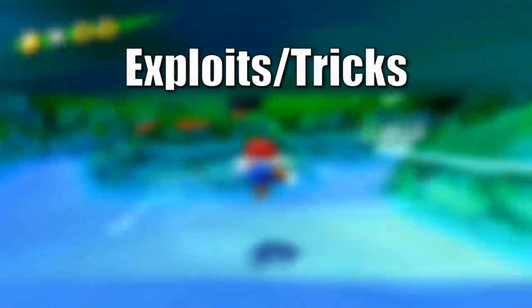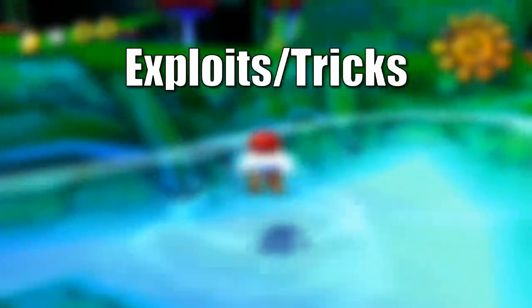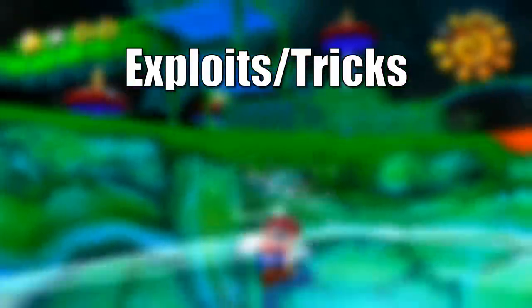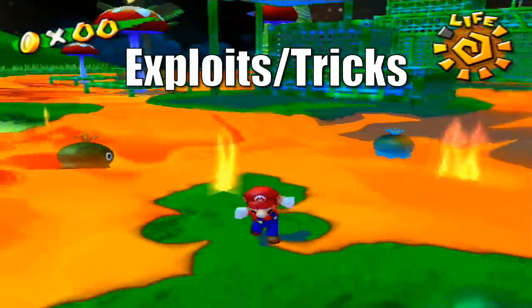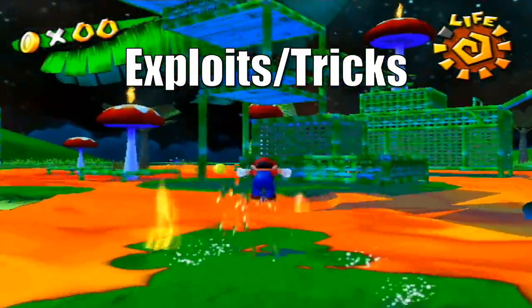Our final category is exploits and tricks. Some of these might be glitches in your book. But as far as I'm concerned, the game is working properly. We just exploit the game's mechanics to produce some interesting results.